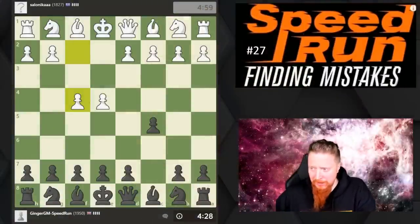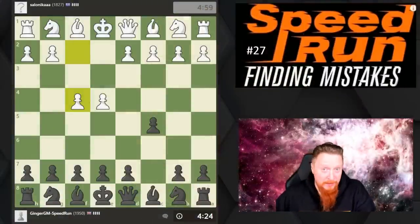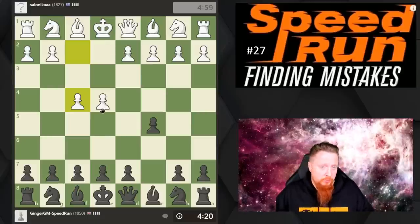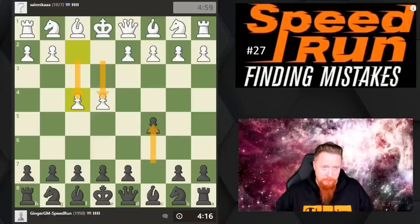Hi everyone and welcome to my next speed run. Sorry about the delay. Let's dive straight in — we've got a game here which just started: e4, I played the Sicilian, and then my opponent has gone f4.